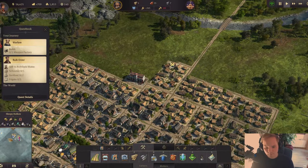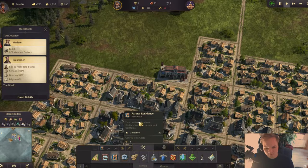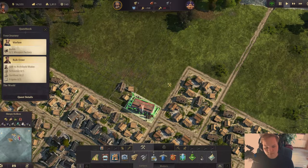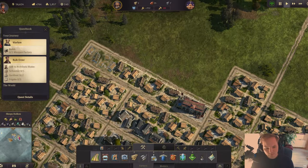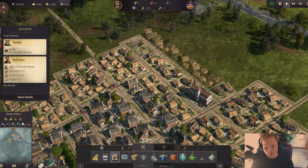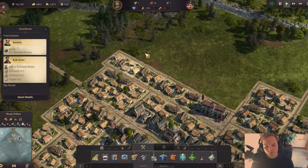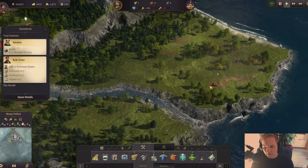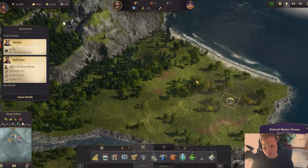A few more houses over here and also here. There's the fire station — I don't necessarily want to demolish it. I think working around it is better. We should have more timber from the watermill. I'll collect the bricks. There's another manor house. I think we're done with the ruins now.